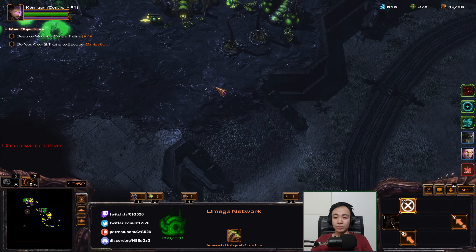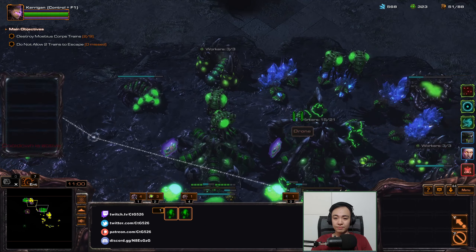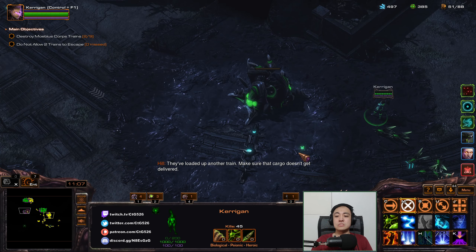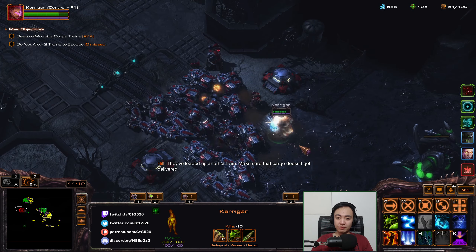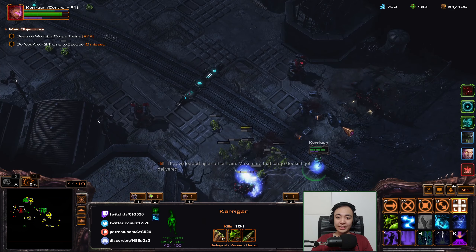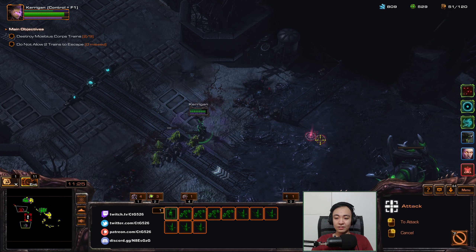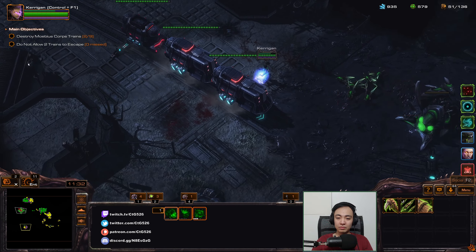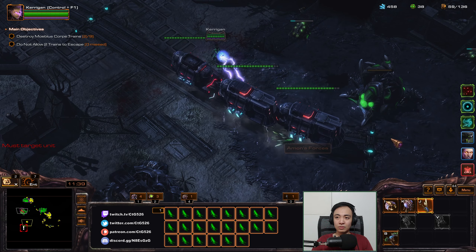I'll want a worm here. I will need static defense. I guess I might as well use Immobilization Wave every time. Wow, that does take everything out — the entire escort's gone.